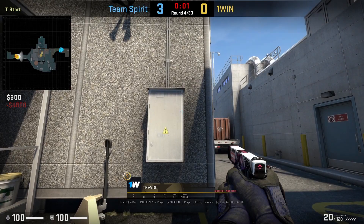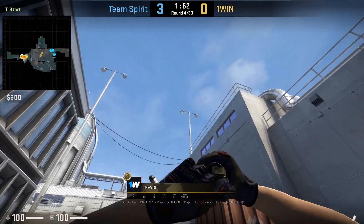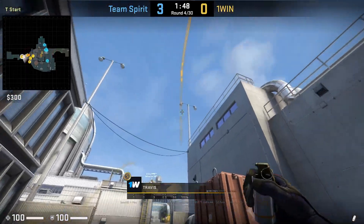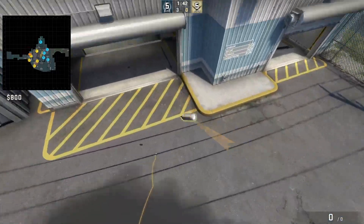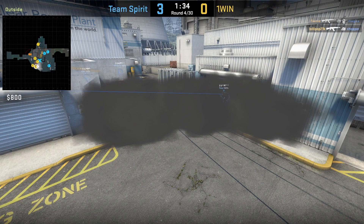Travis has a super easy nade set for the three-smoke wall — his teammates drop two smokes from the same position: jump throw, run throw bind, then walk one or two steps and jump throw. These three smokes have an easy lineup to remember, compared to previous lineups shown for the same setup.